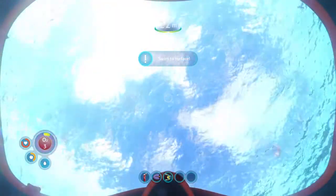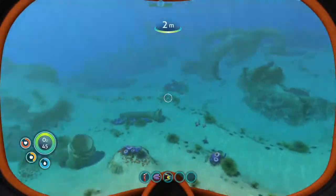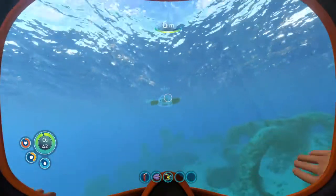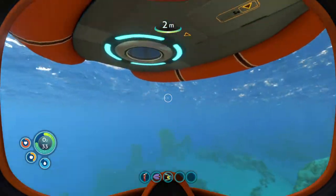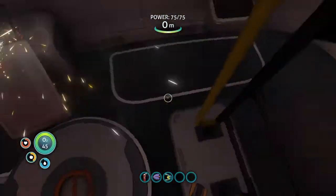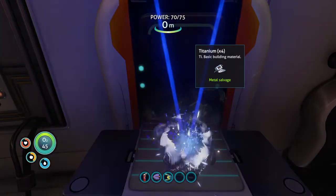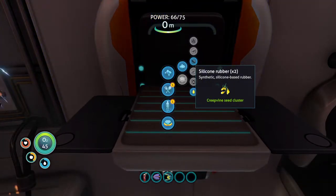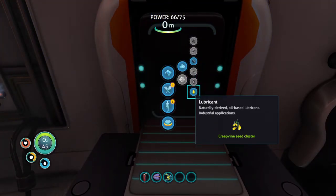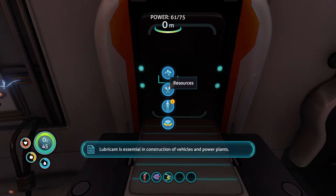Why did our ship get shot down? I'm going to make it back to the life pod before I die because I do not want to die. What should we name our little life pod doodad? Because it looks like it has a face when you see its little icon. The metal salvage gives me titanium times four — cool, now I have four titanium. The Creepvine seed clusters give me silicone rubber, and the seed clusters also give me lubricant. I'm going to make that real quick. Lubricant is essential in construction of vehicles and power plants.